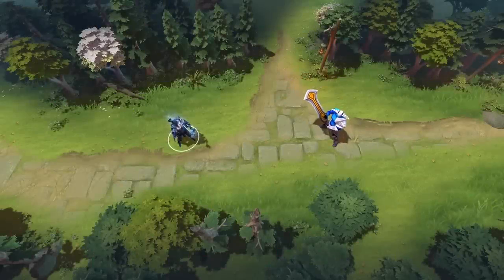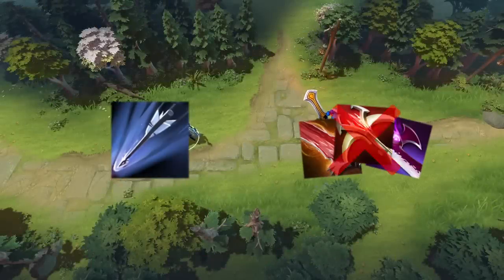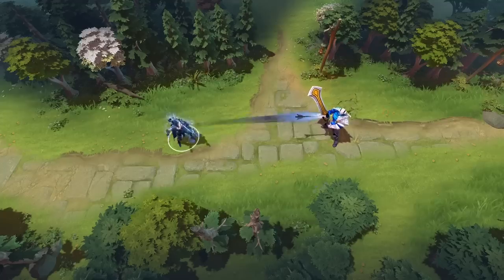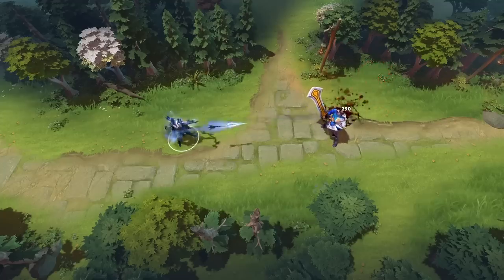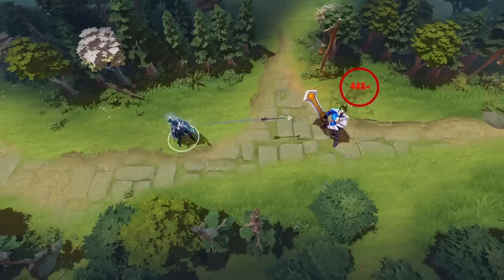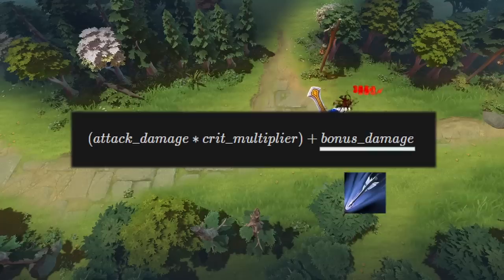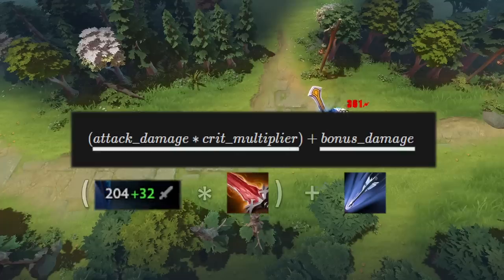The attack damage bonus from marksmanship is not considered by critical strike. This means when Drow Ranger attacks an enemy, and that hit procs a crit from something like a Crystalys, and that same hit also procs marksmanship which deals the bonus damage, the calculation will look like this — the bonus damage from marksmanship doesn't influence the amount of damage calculated from the crit. The bonus damage gets added to the total after the crit calculation.